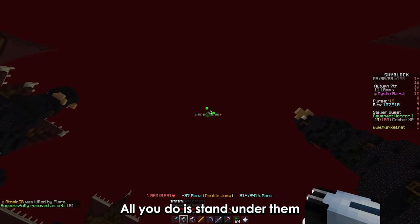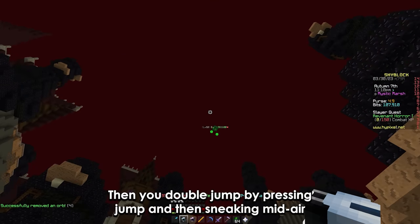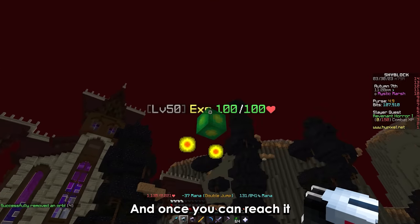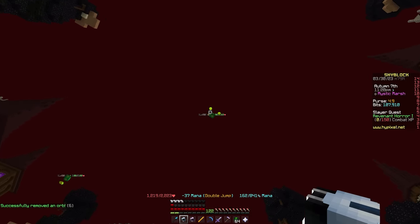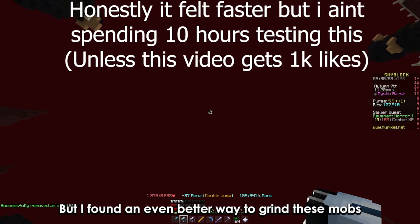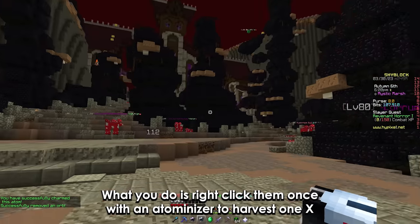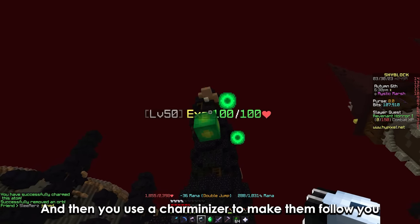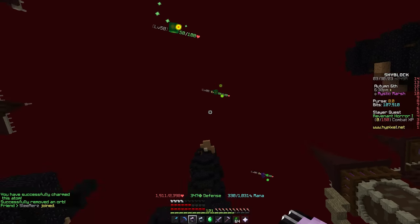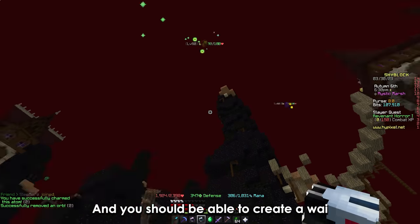Xs are quite easy. All you do is stand under them and double jump by pressing jump and then sneaking midair. Once you can reach it, right-click it twice with your atominizer. But there's an even better way to grind these mobs: right-click an X once with the atominizer to harvest it, then use a charminizer to make them follow you. Repeat the same step with another X and you should be able to create a Y.